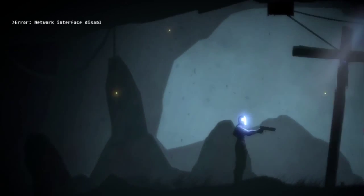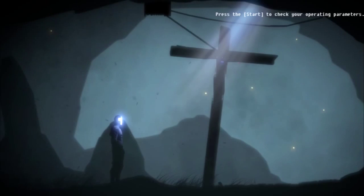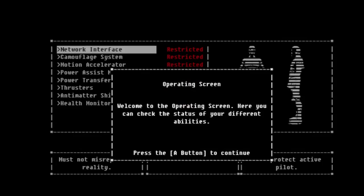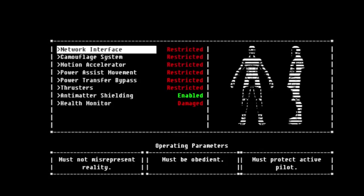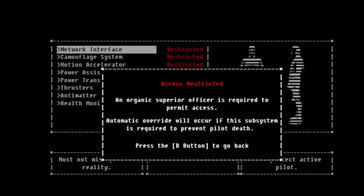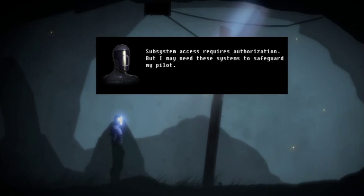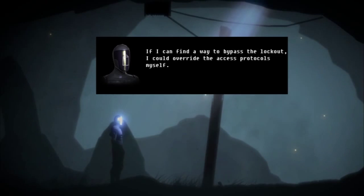Okay, that's right — I require access to my networking suite. Attempting internal activation. Oh, awesome! It even makes the clicky disk sound. Must not misrepresent reality. Protect active pilot. Select your network interface to continue. Must be obedient. That might be a problem. An organic superior officer is required to permit access. Automatic override will occur if this subsystem is required to prevent pilot death. Subsystem access requires authorization, but I may need these systems to safeguard my pilot. If I could find a way to bypass the lockout, I could override the access protocols myself.